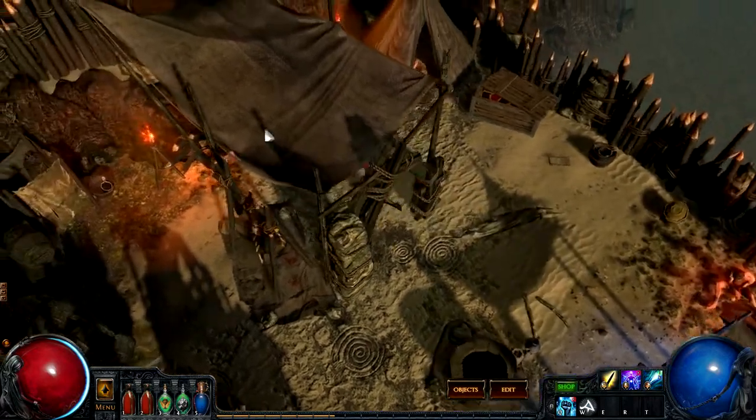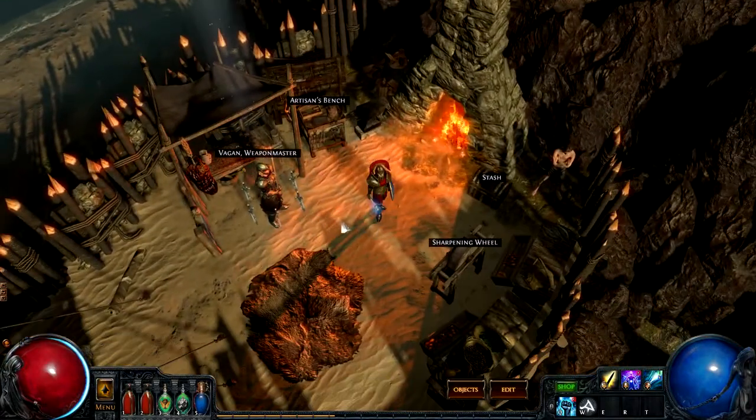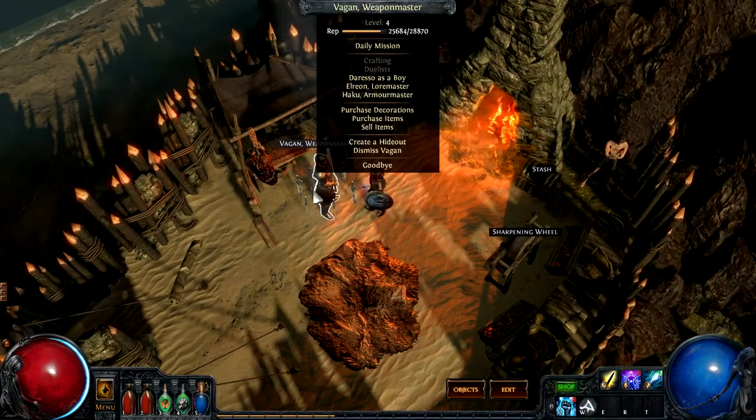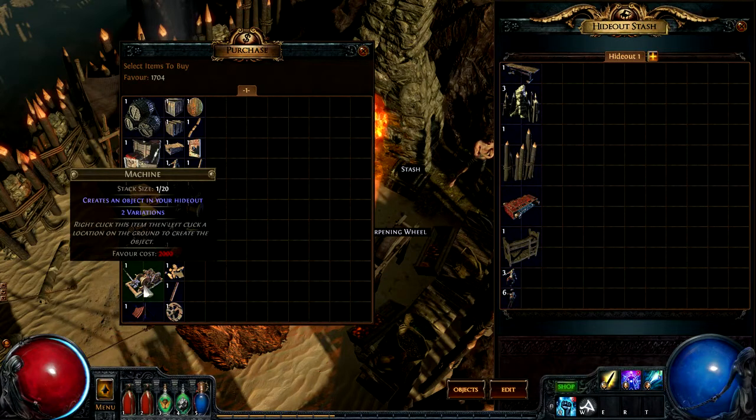One of the cool things about hideouts is that you have the ability to invite various masters there who can train you. This is Vagan, weapon master, and he can train me in various types of combat and help me craft different weapons. He also lets you buy different decorations for the hideout. I've been saving up to get this one — a cool machine I can place next to the fire — but I don't quite have enough favor yet, so I plan to do today's daily mission to earn that favor.